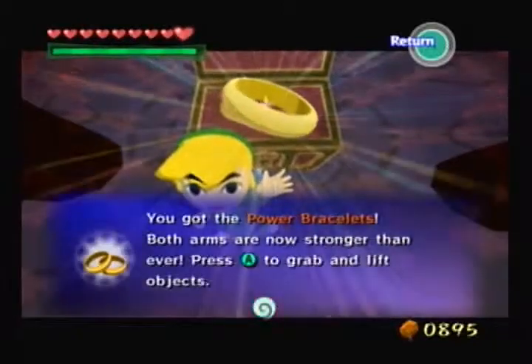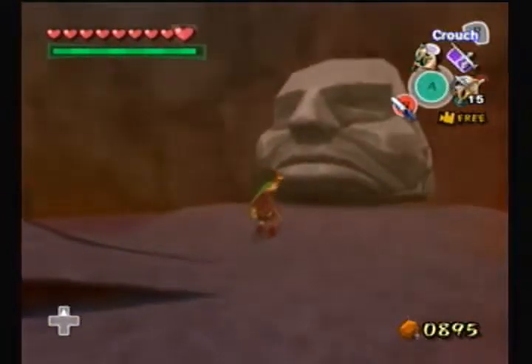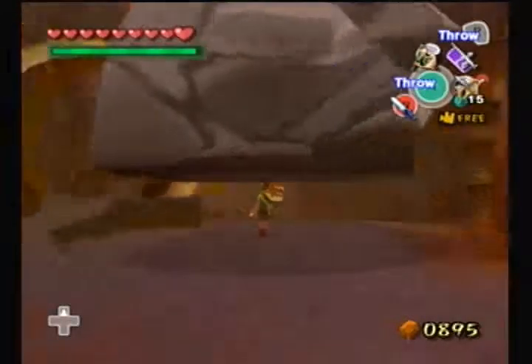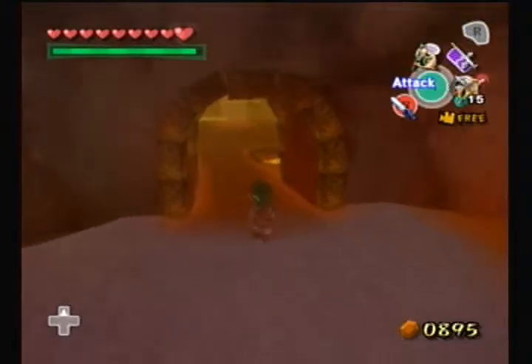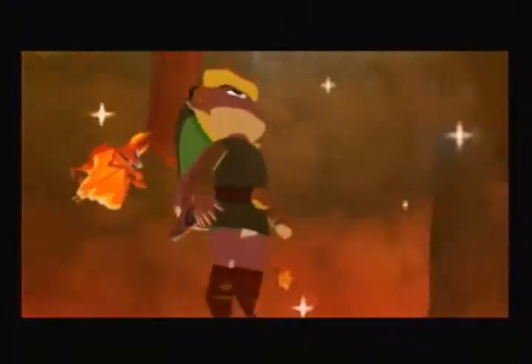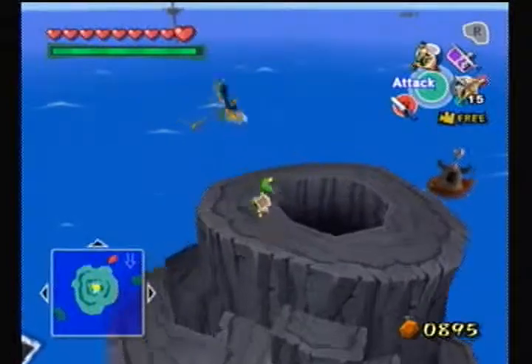You got the Power Bracelets! Both arms are stronger than ever — press A to grab and lift objects. Then a new wave of bats appears. Power bracelets, guys — you can pick up those giant stone watchers that you see all over the place, denying you access to vital information. Well, maybe not vital, but you get the idea. So with that newfound ability, we can access a whole plethora of other things.